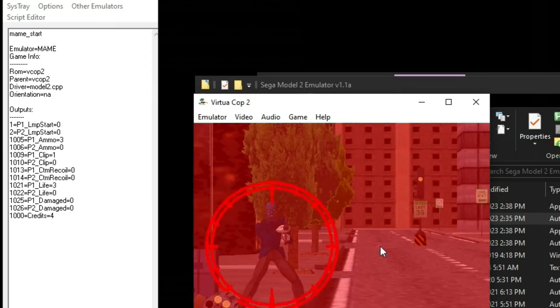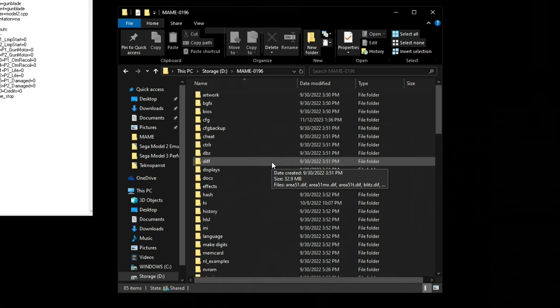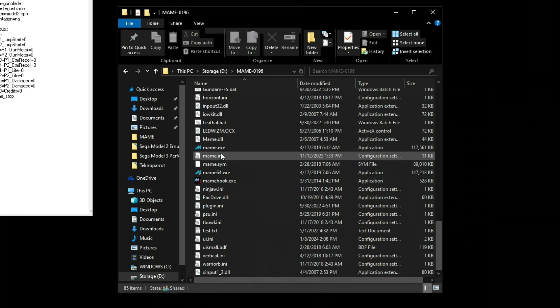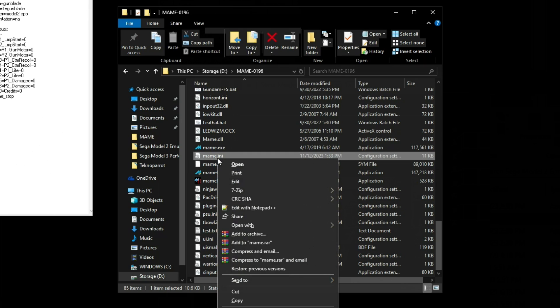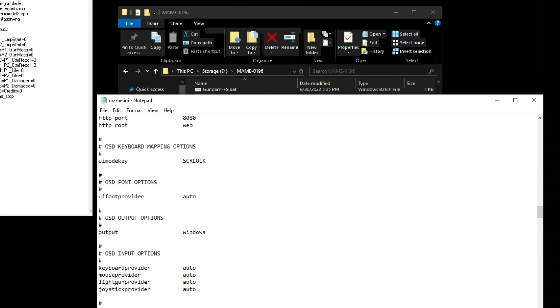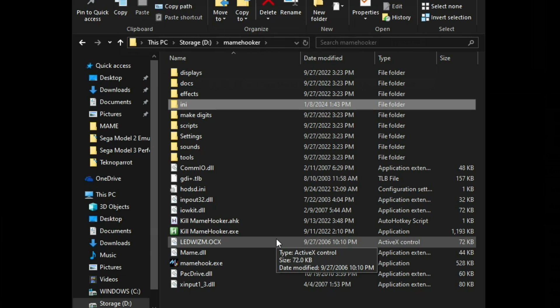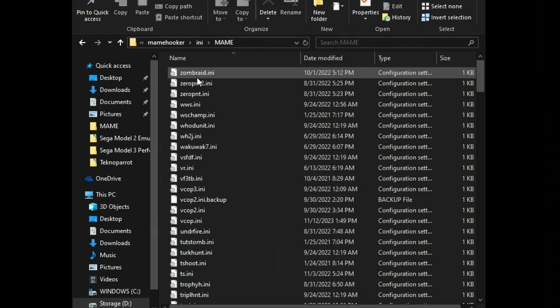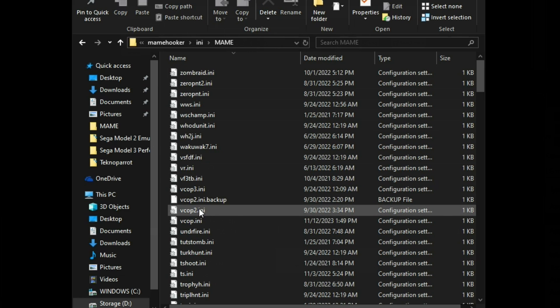In this example you can see Virtual Cop 2 sending outputs and Mame Hooker picking up on that in the debug window. Now it's up to the individual games or emulators to send those outputs. MAME is great because you can have the emulator send outputs for all games with a single entry in your mame.ini. Not all MAME versions play well with Mame Hooker — I'm using MAME 0.196 and that one works for me. In your mame.ini scroll down to outputs and make sure you have a line that says: output windows. When you launch a MAME game, Mame Hooker will hook it and create an INI file for that game inside the Mame Hooker folder under inis.